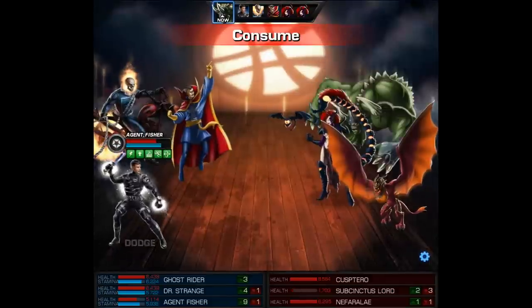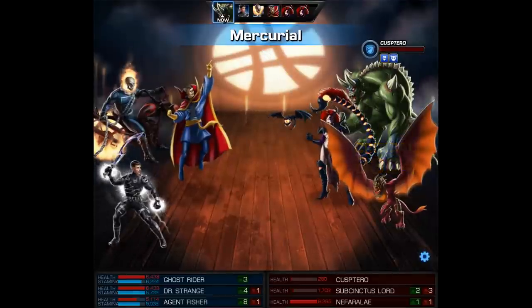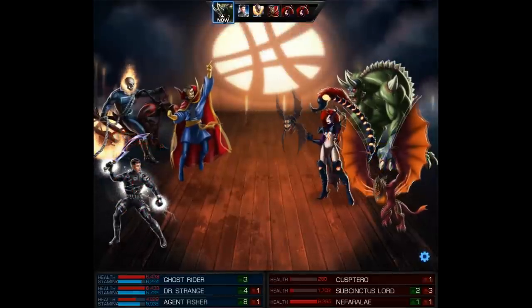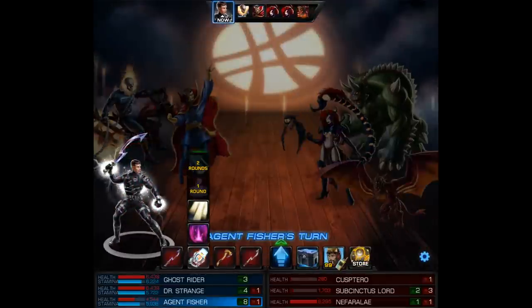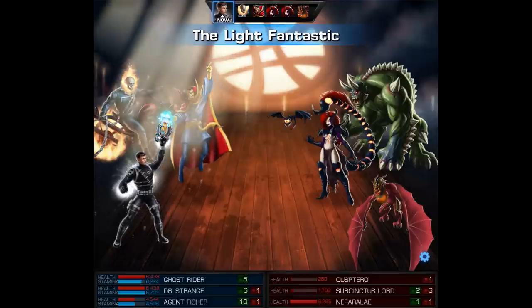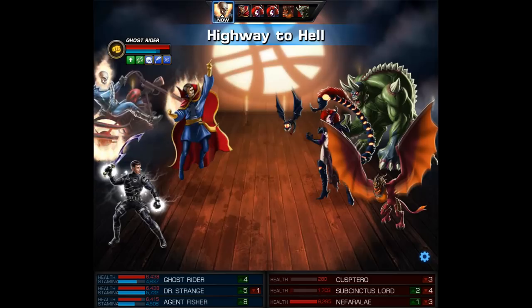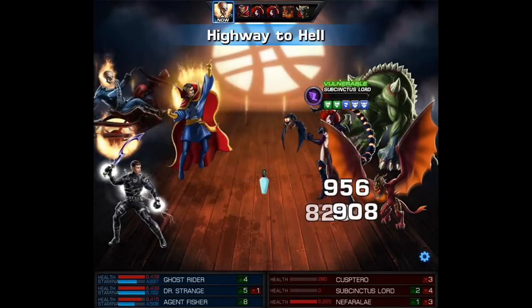We did get lucky and our counter took her very low on health. On Ghost Rider's turn we'll use his level six, and if that doesn't finish her then he'll also get a follow-up. With my agent I'm going to use the Light Fantastic to make sure our health is topped up as well as clear our debuffs. You can use the Lost Page of the Vashanti for a very similar effect.